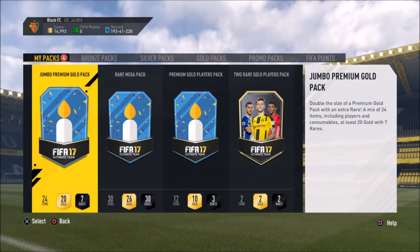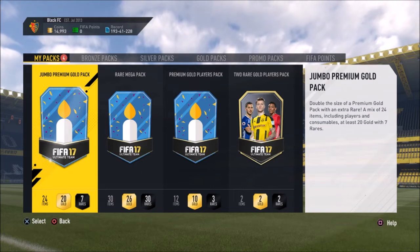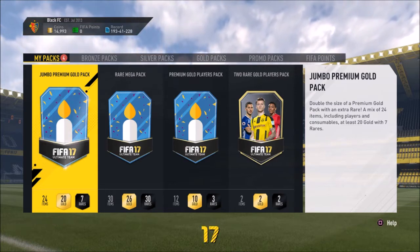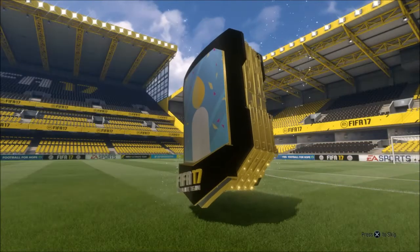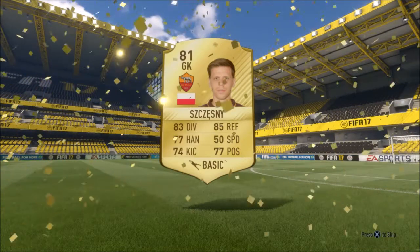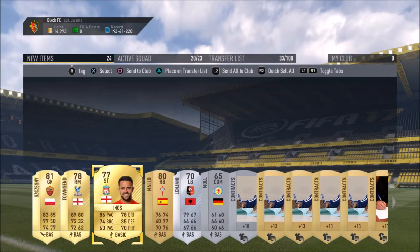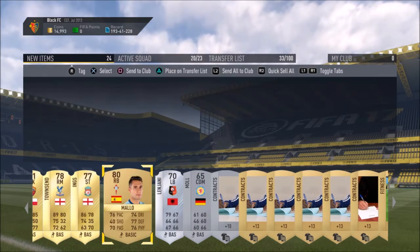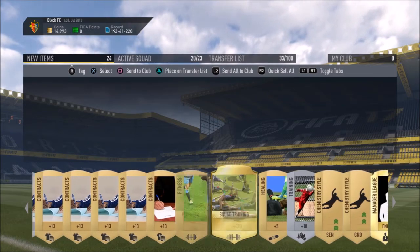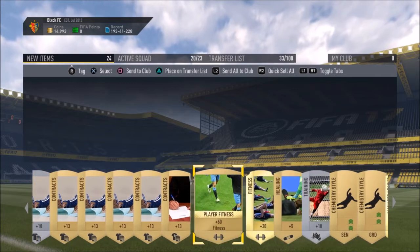Next pack is a jumbo premium gold pack. I love the design of the new birthday celebration packs. Seven rares in this one — let's get something good. We got a small flare, first time I've packed him, 81 rated. We've got Townsend, Danny Ings — does this guy still play football? Loads of contracts though, a squad training item, chemistry styles, and a stadium. Decent pack overall — storing all of these into the club.